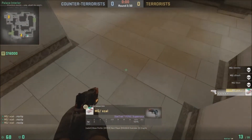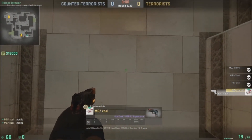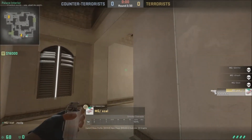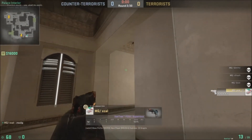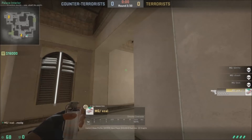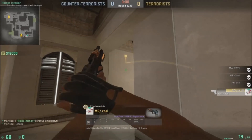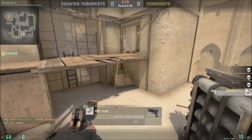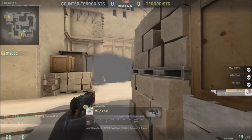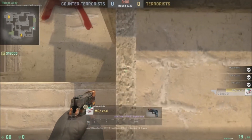Right here we have a smoke for under balcony. You just line yourself up in the middle there — there's a little spot on this wall that's kind of hard to see in this video, but you'll be able to see it when you go in-game. You just toss it and it's a perfect balcony smoke. This is really good if you're trying to rush stairs into site; if you throw a middle-site smoke it works really well.